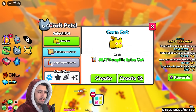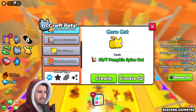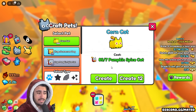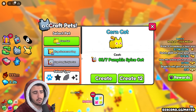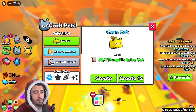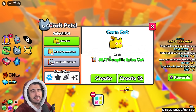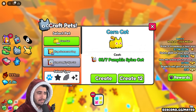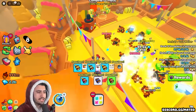The luck upgrade is going to allow you to get all of these corn cats and the pumpkin spice cats that you need to craft all the way up to the pilgrim turkey. But the savings one is going to lower the amount of these that you need. So personally, I would probably try to go for the savings one first and then get the luck one, but personally I'm just going for both at the same time and just upgrading them as I get the leaves.